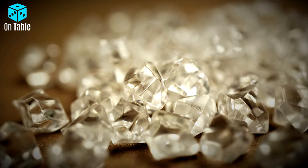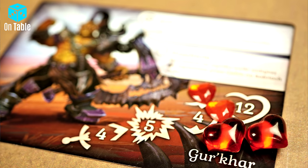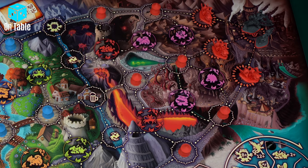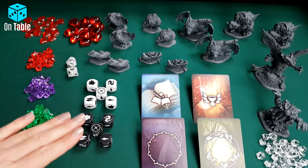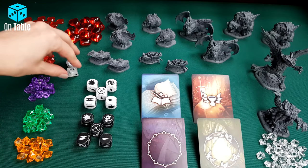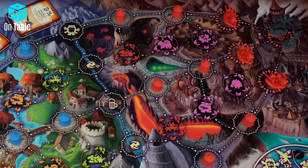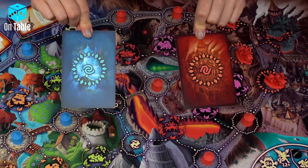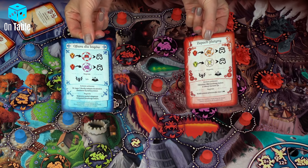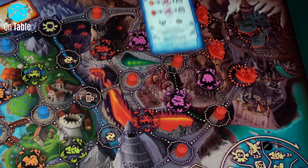Beside the board, we will also find some life tokens. Larger ones, which are equivalent of five points, and smaller ones, that represent one point of the hero's life. All players also have access to attack and defense dice, and two test dice. Each team receives their own task deck and reveals the top one — it will determine what tasks players have to complete.